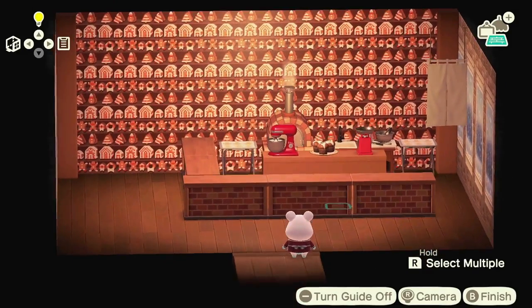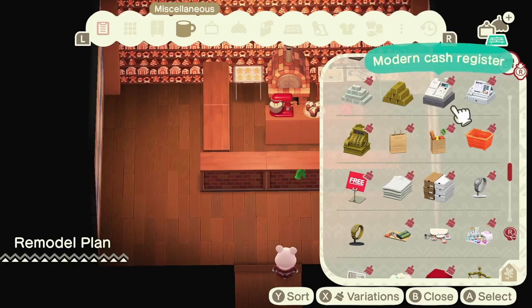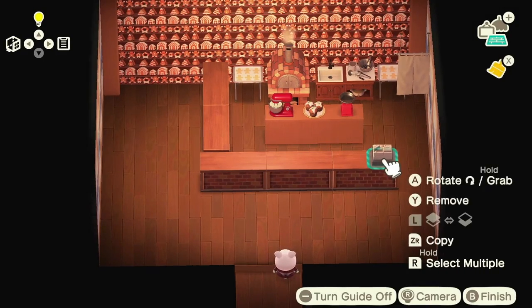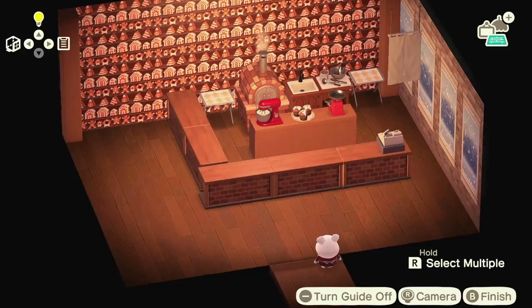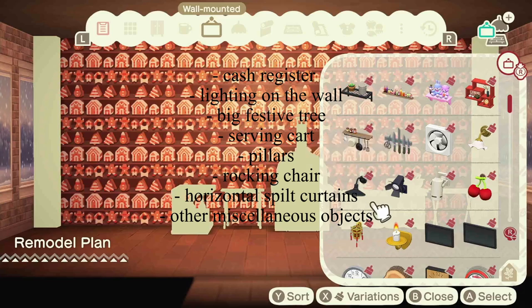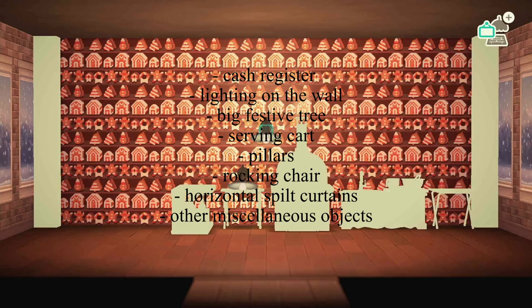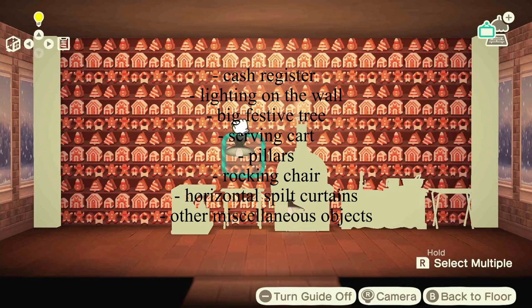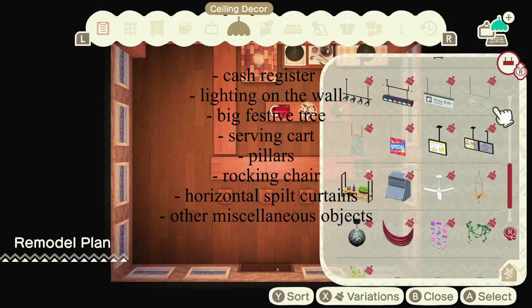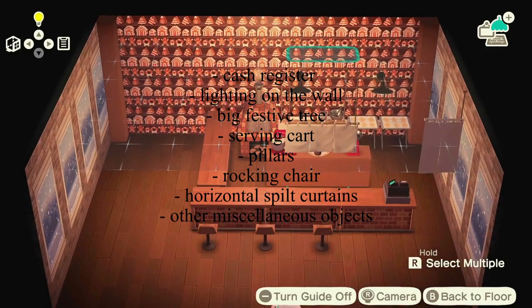So I'm making the area where they would make the gingerbread cookies and where you would buy them. Let me list some of the items I used in my bakery that made it feel complete. I used a cash register and put it on the counter table so it's like you're paying there. I also put a little bit of lighting on the wall so it looks really nice in the background and also gives you more lighting.